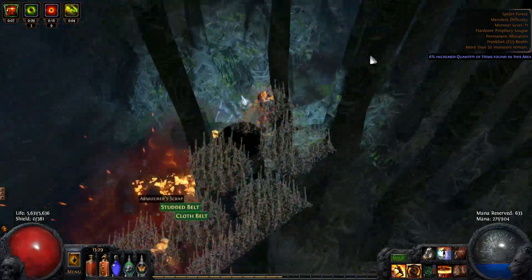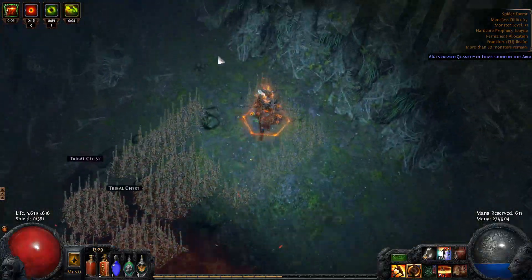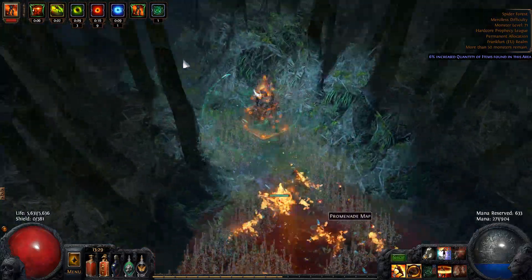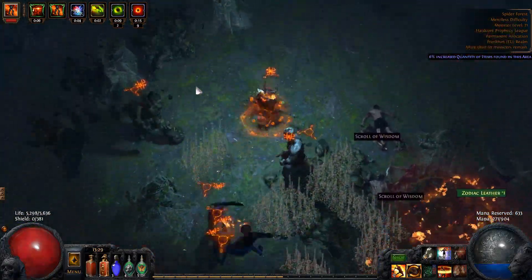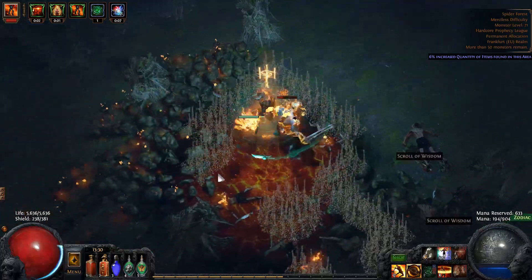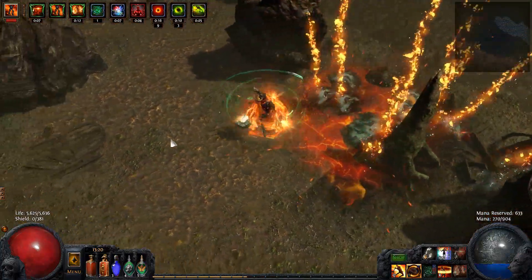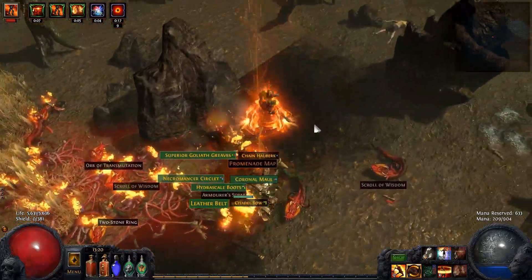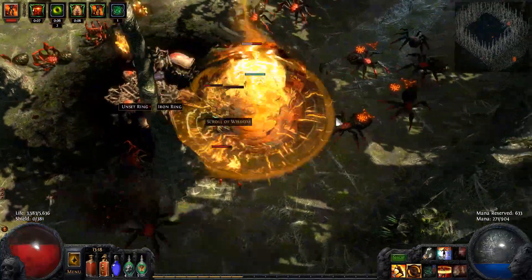The second most asked question is how good this build is against single target bosses. To be fair, this is probably where the build lacks the most. That said, it isn't bad — it's just not on par with the pack clear speed it provides. As long as your character and gems are high enough level, you'll 1 or 2 shot most map bosses from tier 1 to 7 if you manage to ignite them, which you typically do. Above tier 8 to 11, you'll typically need to cast Discharge 4 or 5 times. In red maps it really depends on the boss type. To alleviate this, I recommend buying two Realm Ender Staves — one for your regular Discharge setup and one for your single target setup — and weapon swapping when you encounter a boss.